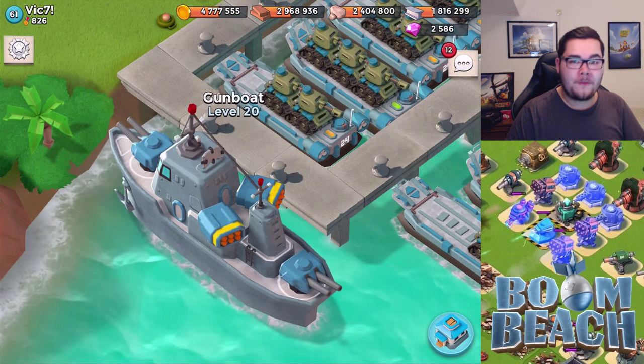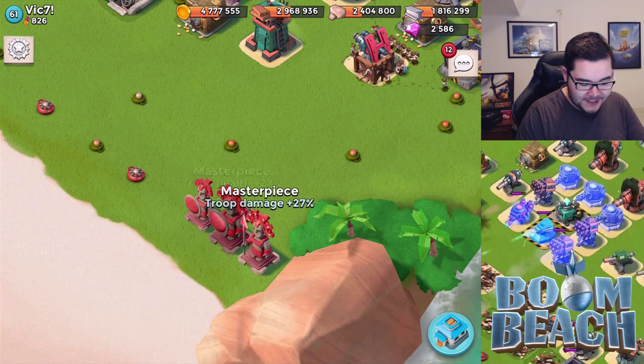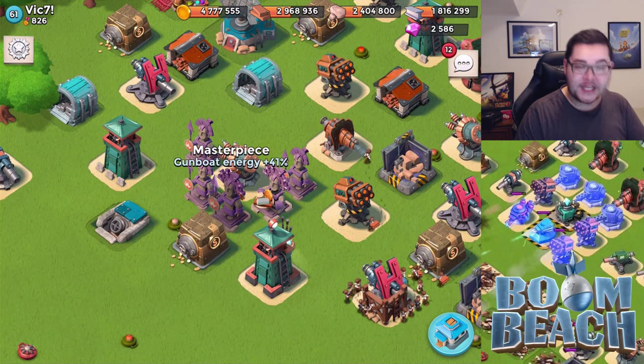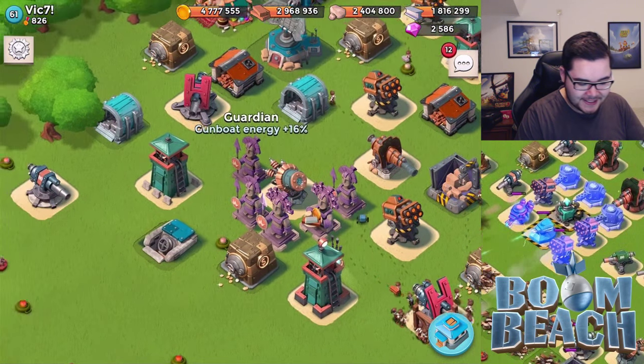Definitely upgrade your gunboat — it's going to be worth it. Two extra gunboat energy can make the difference between life or death. Looking at the statues: 27, 27, 14, 41 — that's almost the best. 47, that's a great one. 17, 16, and 16.